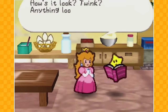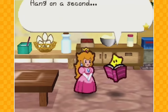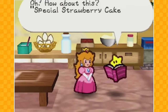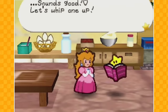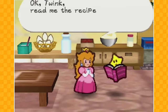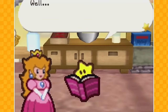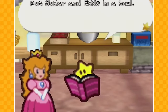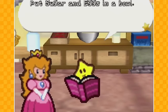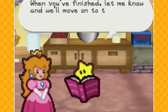Hello! How's it look, Twink? Anything look really yummy? I don't know, hang on a second! How about this — special strawberry cake! Sounds good! Let's whip one up right now! Okay Twink, read me the recipe! Please listen carefully. First, you need to get some sugaring eggs, and also a giant lavender lizard to put into this thing! When you're finished, let me know and we'll move on to the next step!